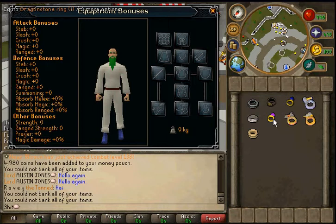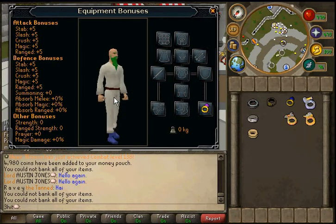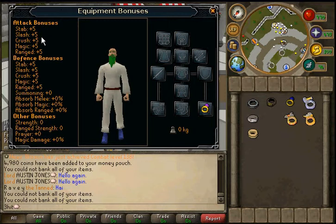I don't have the Onyx Ring imbued, but I do have the Dragonstone Ring imbued, which is a lower version of the Onyx Ring. The Onyx Ring imbued gives plus six to all attack bonuses and plus six to all defensive bonuses, which makes it a very useful ring for pretty much everything, giving a massive all-around defensive bonus and all-around massive attack bonus. It also gives the highest stab attack bonus and crush attack bonus, which makes it a very useful ring.